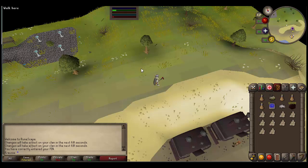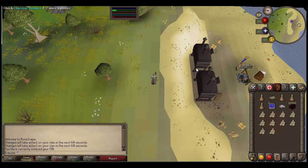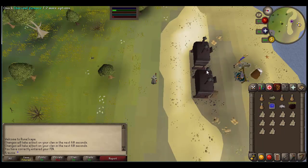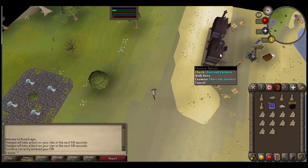So the first part of this is probably the worst because you have to wait for your charcoal to make. What you're going to do is cut down these mature juniper trees just north of these furnaces — you need 60 logs for each furnace, and once you have 60 you're going to fill it up. Then you need a tinderbox and 600GP and you're going to light it.